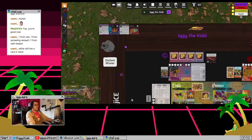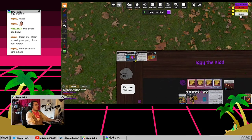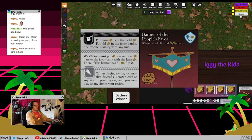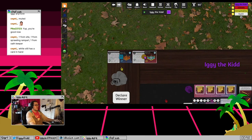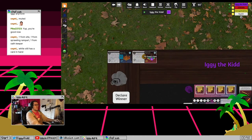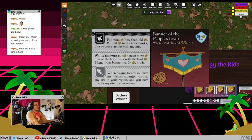We have two banners: the Banner of the Darkest Secret and the Banner of the People's Favor. You can use a Recover action to get one. For the People's Favor, put more favor on it than currently there - it starts at one, so put two or more. When searching with it, you can discard a Denison card from any site in your region and play a new card there, getting favor for it.